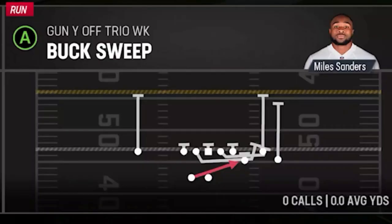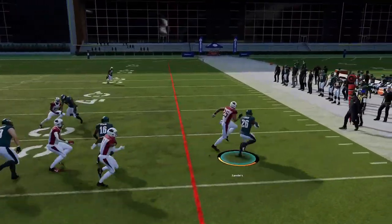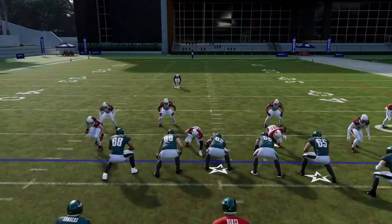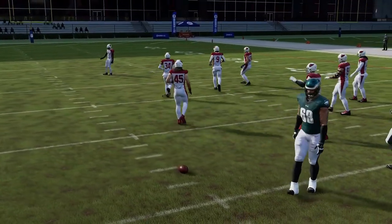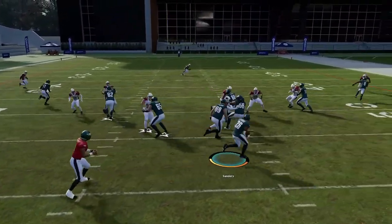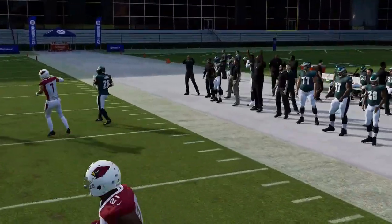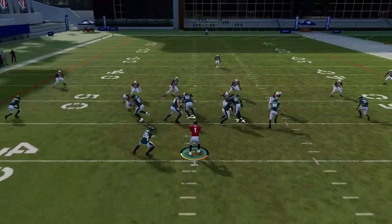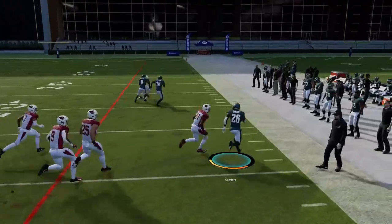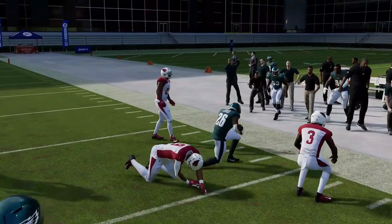Next up we have the Buck Sweep. It's a good run play against Cover 3 and Cover 4. Always run to the open side of the field — flip the field with the right stick. Against Cover 3, Cover 4, even man coverages, you can get a really easy sprint to the edge. You can get outside of pretty much any defense very easily and get some very big runs. This was one of my favorite run plays last year and it's still really good.